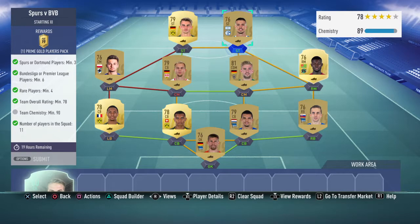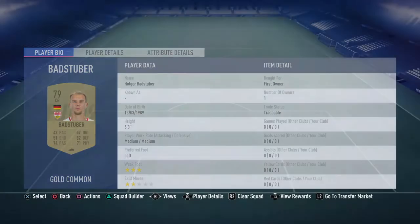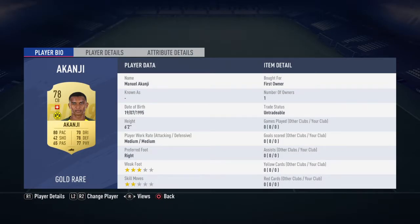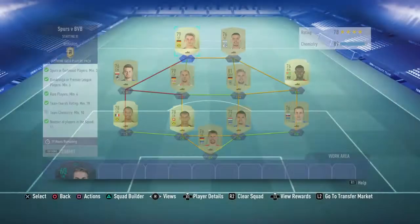I have loyalty on quite a few players, but the easy way for you guys is instead of putting a centre back in the central midfielder slot, put an actual central midfielder from the Bundesliga there, and a left midfielder from the Bundesliga — that way you'd get 100 chemistry without a doubt.